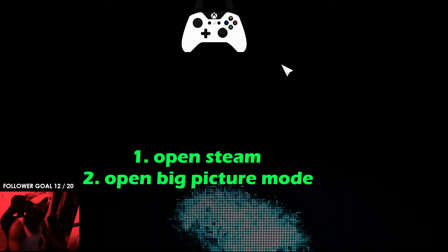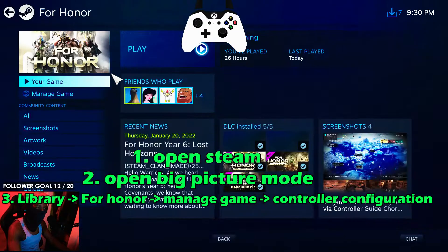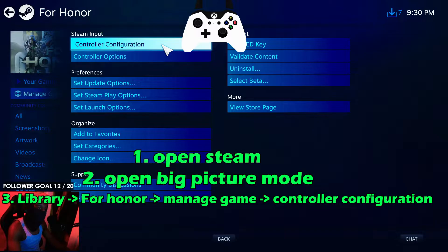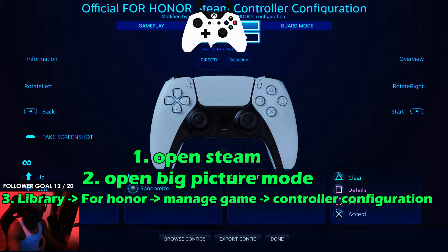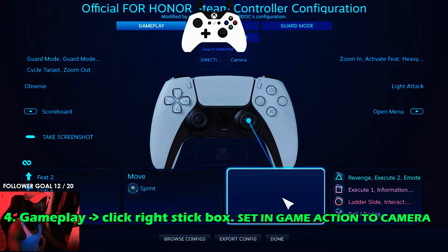We're gonna go to Library, click on For Honor, click on Manage Game, then Controller Configuration. We're gonna go to Gameplay and click on the right stick — actually, we don't want to click on it directly, we're gonna click on this little box right here which belongs to the right stick.